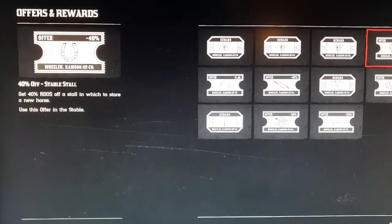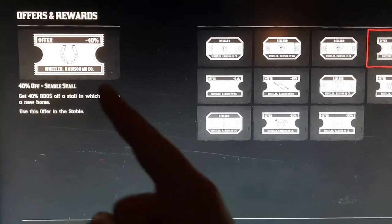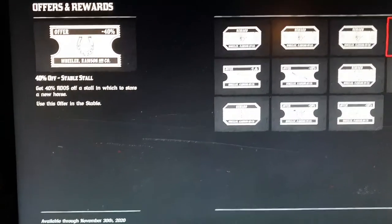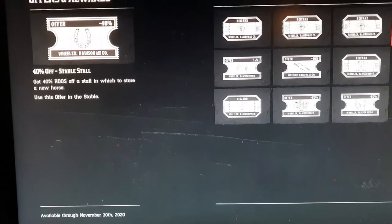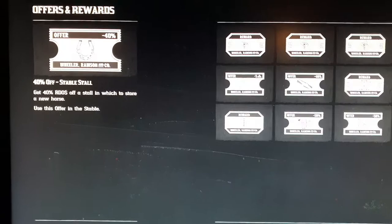Also we have the horse stable. This card allows you to store more horses, and it gives you 40% off the stable, which is quite cool — an extra horse stable for 40% off. Horse stables can be quite expensive, so there's a little added bonus.